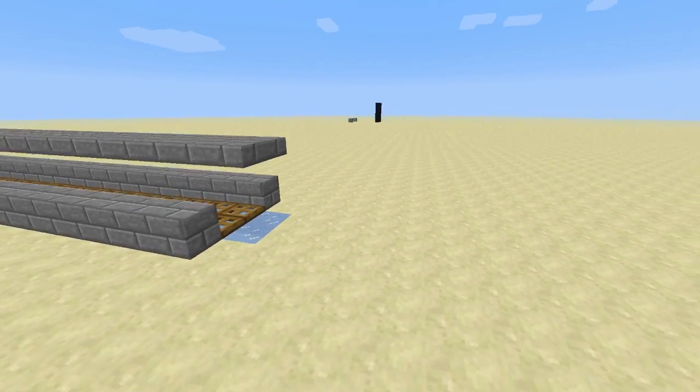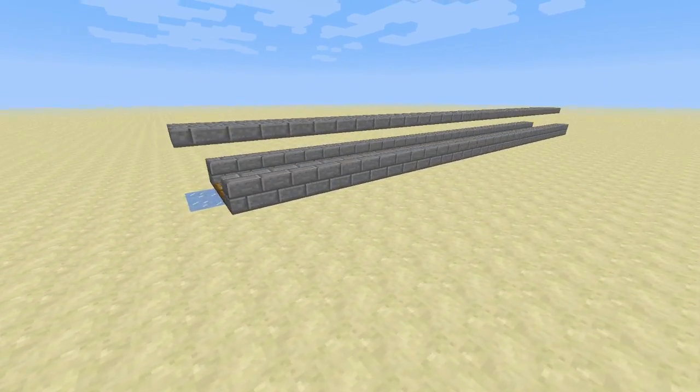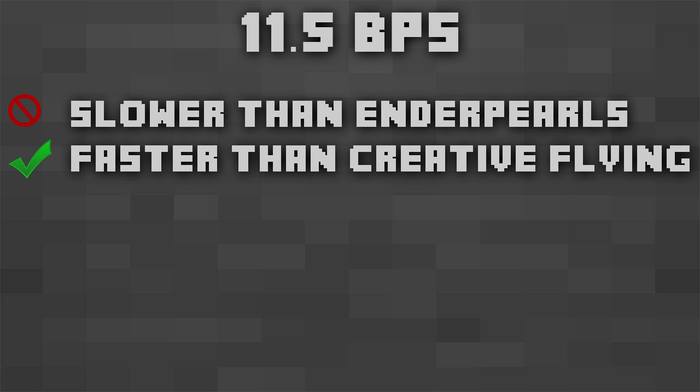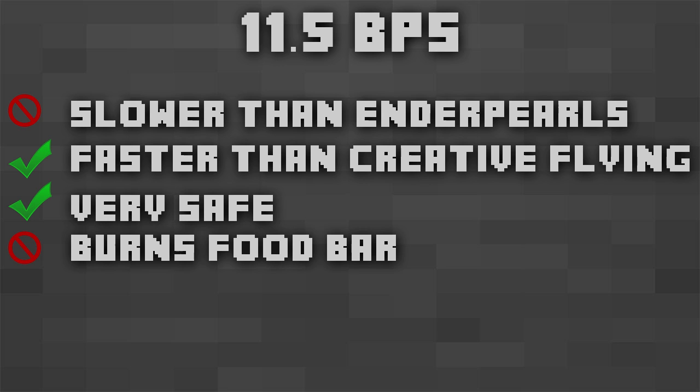But there's more. Using this configuration which features jumping, sprinting, ice and trapdoors, we can run across the surface at 11.5 blocks per second, which is only just slower than enderpearls and is faster than flying in creative mode. This method is also very safe, however its flaw is burning your food bar faster than anything else in Minecraft.